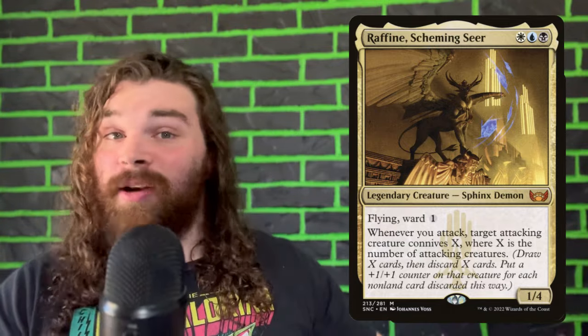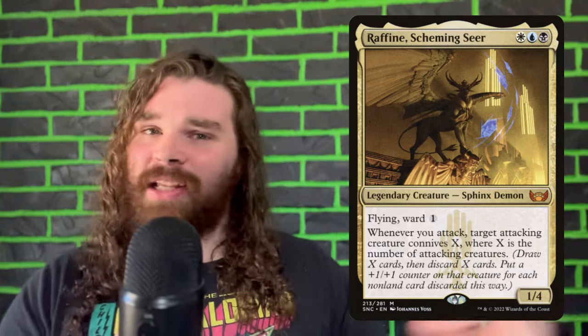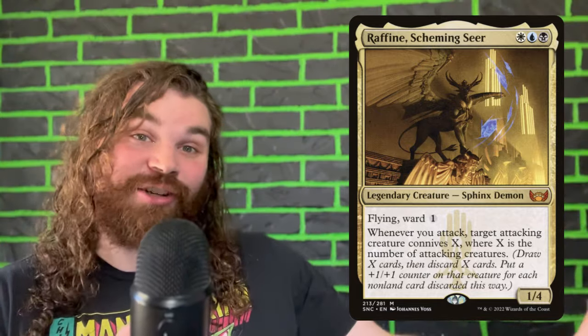Moving on to number 2, we have probably one of the most consistent reanimator decks I've ever played: Raphine. What makes this guy so powerful is we're able to use cards that are low to the ground, like Adeline, that generate a massive board state very quickly. Then we're able to connive a ton — we're drawing cards and discarding cards equal to the amount of attacking creatures we have, which is a ton. This is also very powerful because we're actually able to discard all of our reanimation targets while drawing into our reanimation spells. So we can discard something like a Toxrail and then reanimate it for one mana.